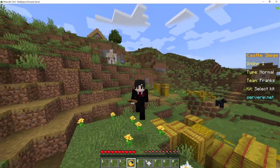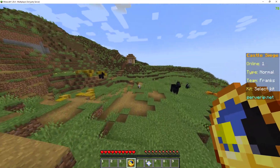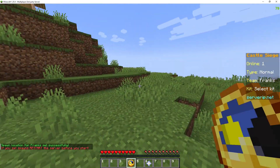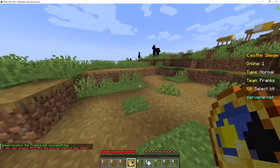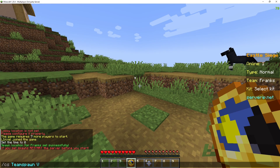First we're going to set up the spawn locations. If we go over here, slash cs team spawn — for Franks they'll be spawning there, and over here for example we'll set team Vikings.